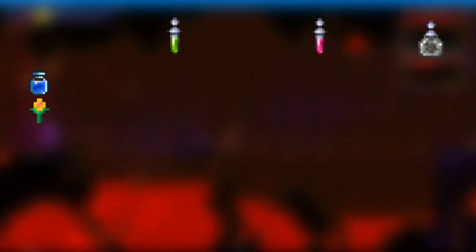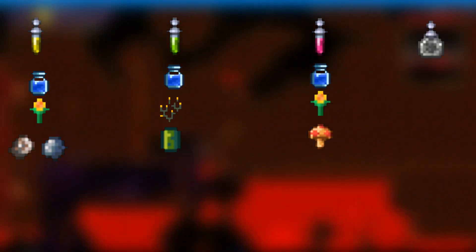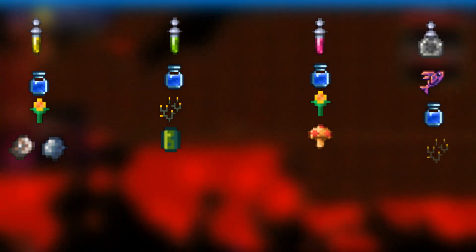To make an Iron Skin potion, you need 1 bottle of water, a Daybloom, and at least 1 iron or lead ore, crafted at a bottle on a bench or table. To make a Swiftness potion, you need 1 bottle of water, 1 Blinkroot, and 1 cactus. To make a Regeneration potion, you need 1 bottle of water, 1 Daybloom, and a mushroom. To make an Endurance potion, you need 1 Armored Cavefish — which can be found in a cavern — 1 bottle of water, and 1 Blinkroot.